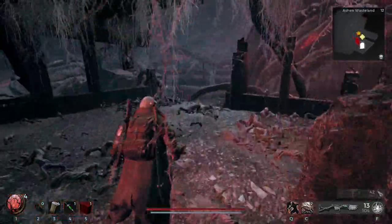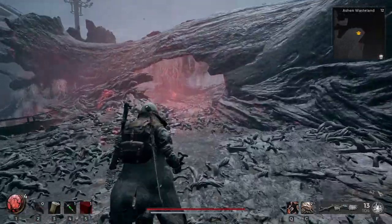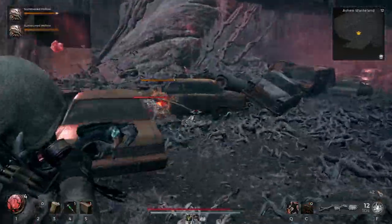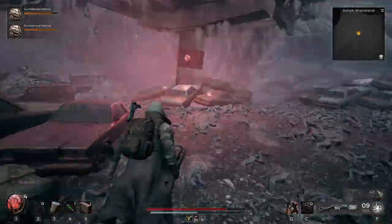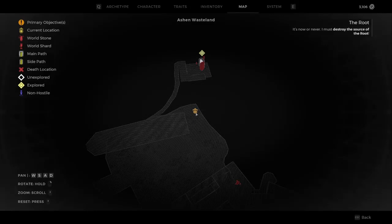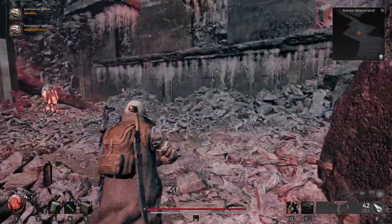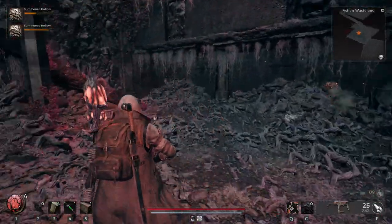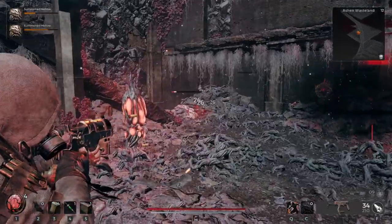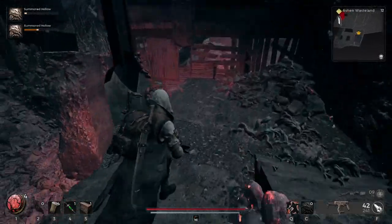Follow this path to the building in the corner of the area. Once you reach the building you will notice a small entrance which you can crouch through. Once you have entered the building a few enemies will spawn but they aren't too difficult to deal with. Climb the ramp and jump over to the other side.